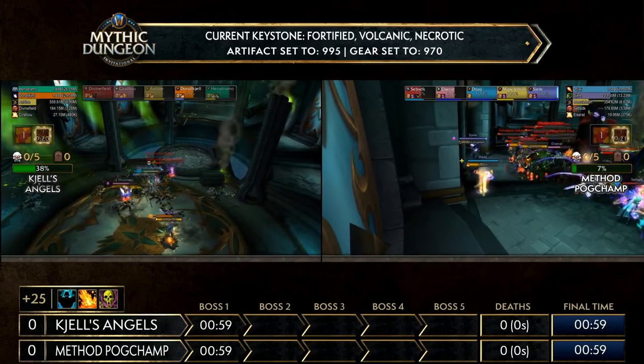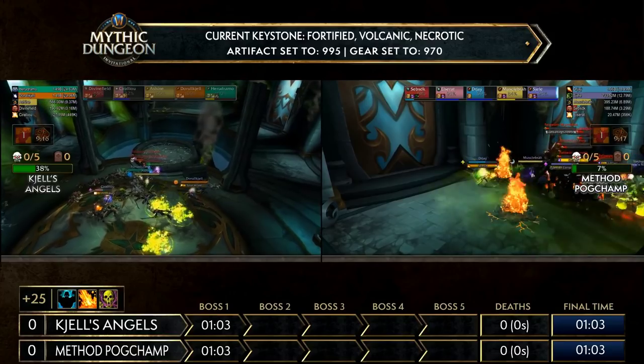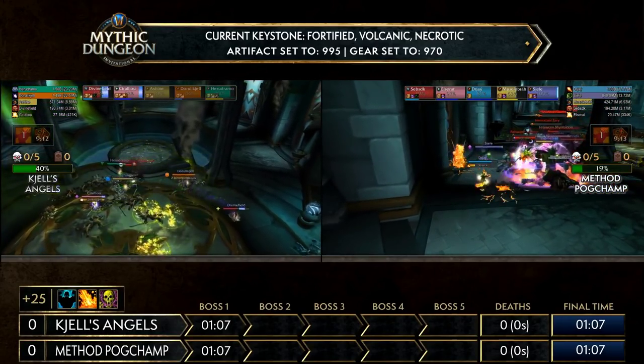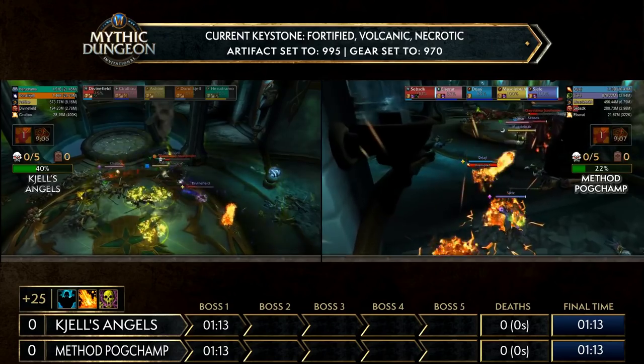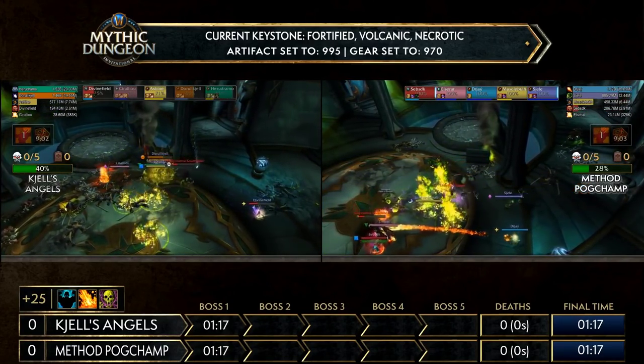They played it safer this time around. Hero was talking to us at the start of the day as we sat down with him in the hotel — usually it's up to him to really get that massive burst off early and then allow Doru to clean things up. But they played it a little bit safer there, and they get that 40 percent. Look how far they are already ahead here in Method Pogchamp.